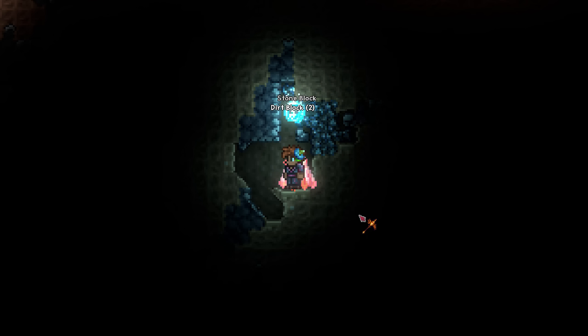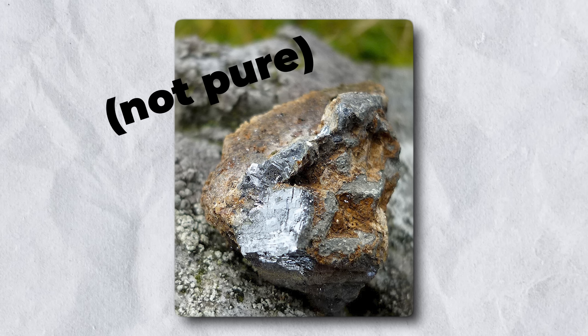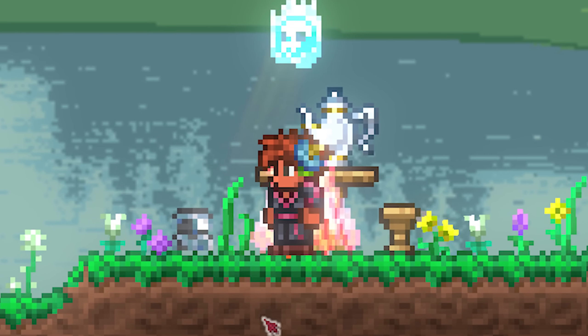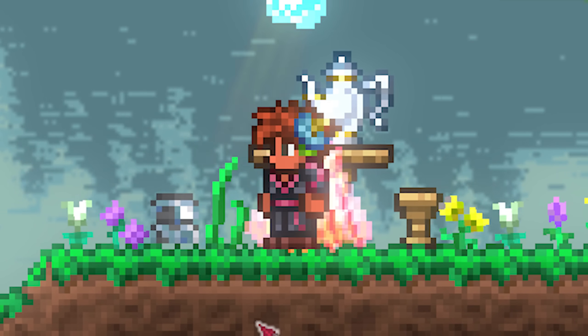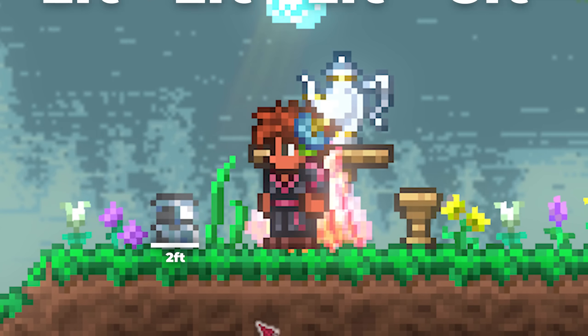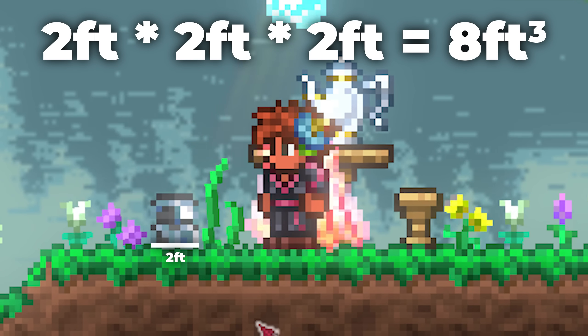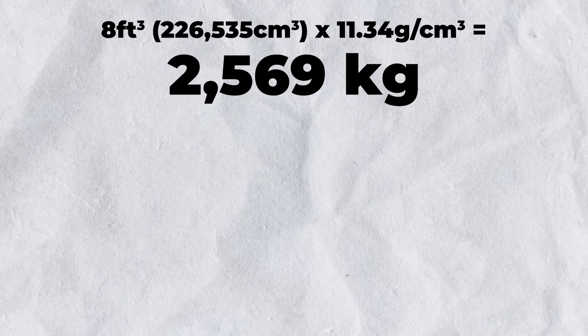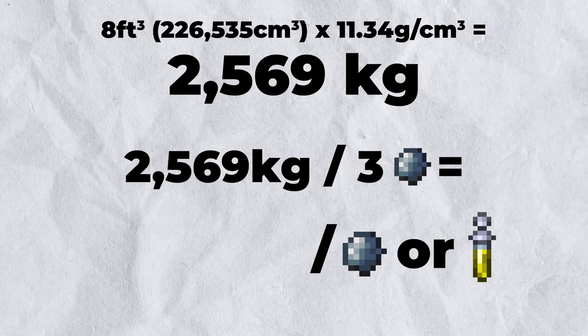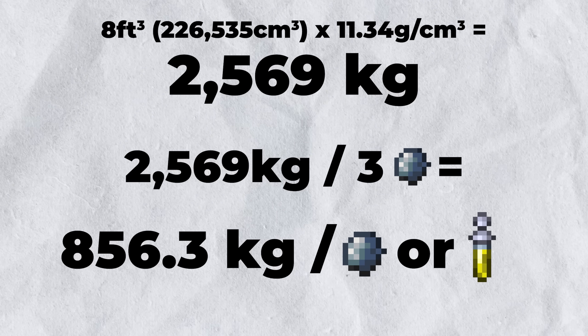So, how much lead does one nugget of lead ore contain? This is a bit harder to determine because lead ore is ore, i.e. not pure. But there's a way around that, because we know three nuggets of lead ore can be forged into a single, ostensibly pure, bar of lead. We can then place down this bar of lead into a single block to get a benchmark of its size. Knowing that the side of any block is two feet, and assuming that this is 3D, a single block would be eight cubic feet, and thus a single lead bar must be eight cubic feet in volume. Eight cubic feet of pure lead weighs about 2,569 kilograms, and with a third of that in each ore, this means every nugget of lead ore or iron skin potion must contain 856.3 kilograms of lead.